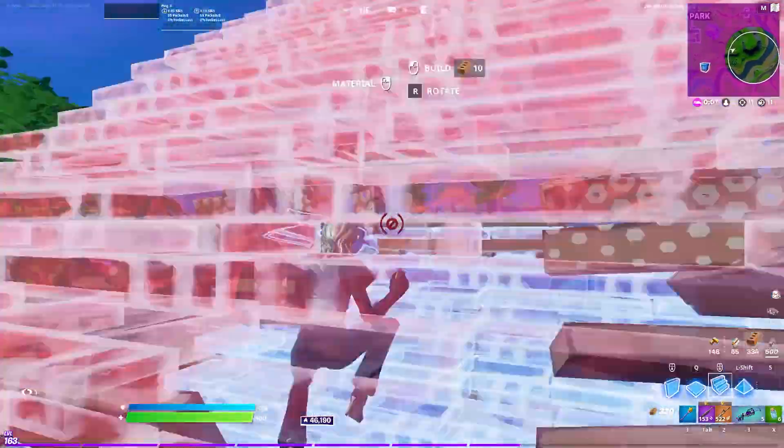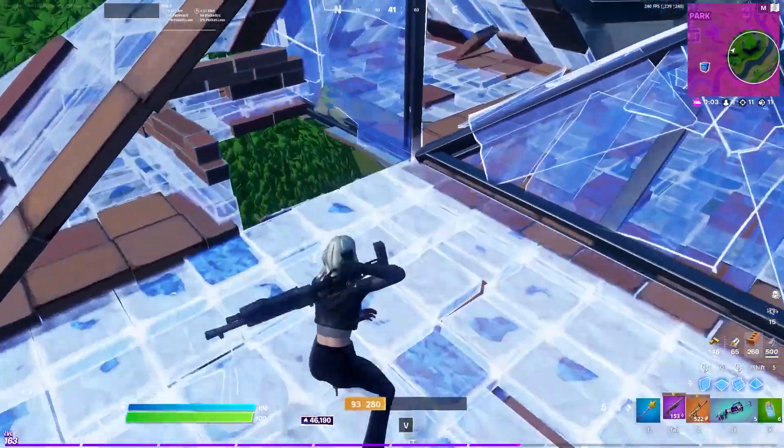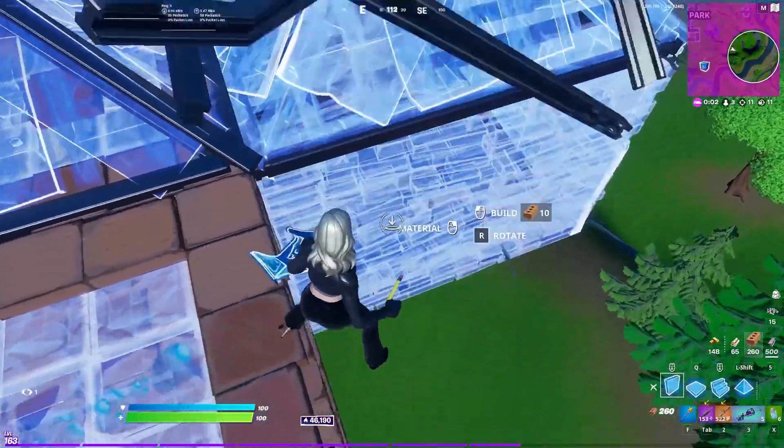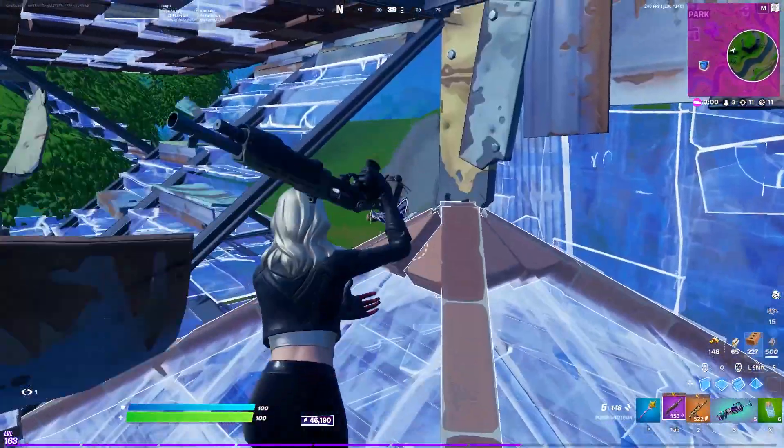This starts out with some pretty basic building techniques. I'm simply trying to get high on this guy, but once I realize he's running away, every time that someone tries to tarp around you and you are above them, always look to snake down and place this wall.